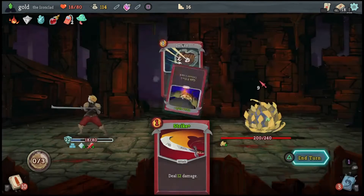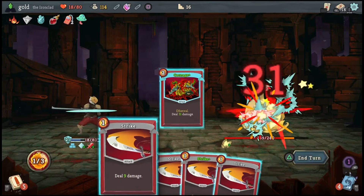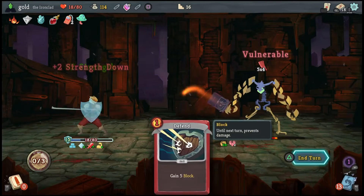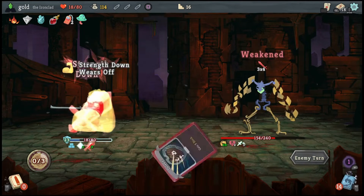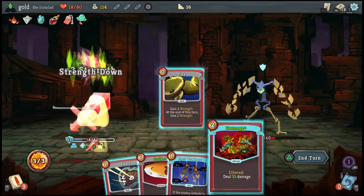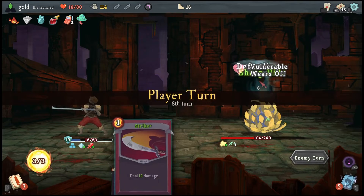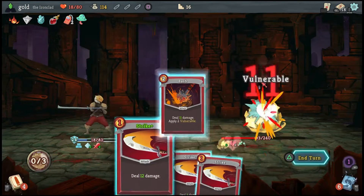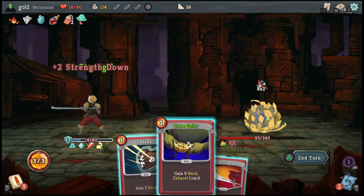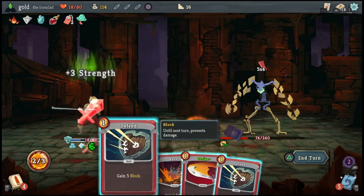I'm actually going to get rid of defenses — as counter-intuitive as that sounds. I feel like the only way for me to really deal with this is getting rid of the defense I have. You only do twelve — I wouldn't actually keep my block for a while. Spot weakness again — you're in the best hand possible. I currently have three strength — that three strength alone is really good. Bash, defend, flex, flex, trigger it. The more defense I get rid of, the easier it'll be for me to take him out, so the more consistent spot weakness will show up.